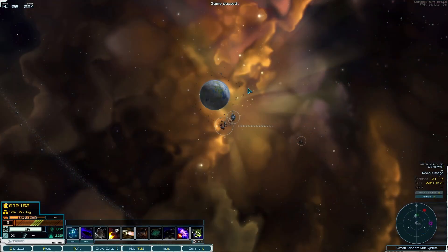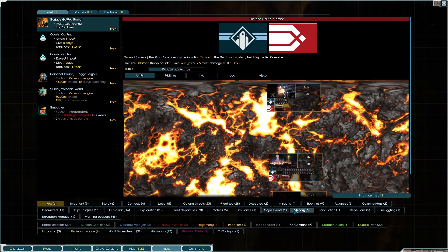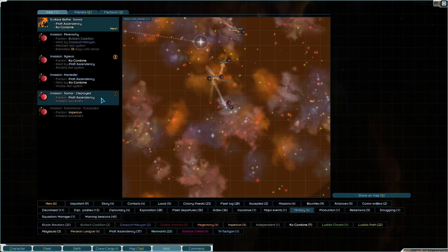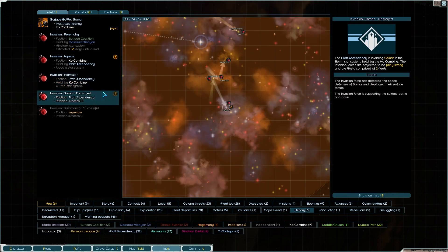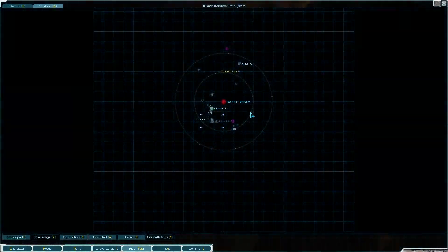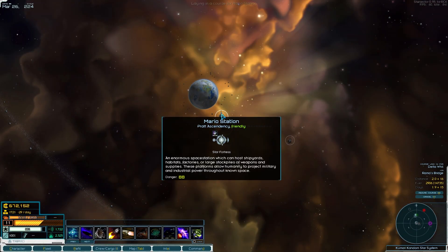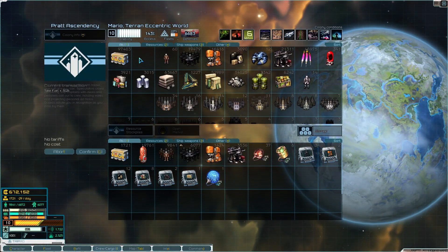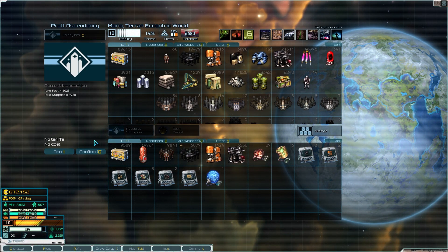I genuinely don't know where the second one is. It might be under the military tab. Agraeus - now, they're attacking me. I'm attacking Harvester, and I'm attacking Samar. So where's Samar? Oh, Samar is down here. I don't know how I missed that. We should probably do the rounds and go visit some of the hometowns, because we picked up many more systems and we haven't really done anything with that information.